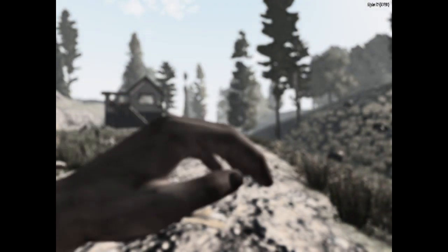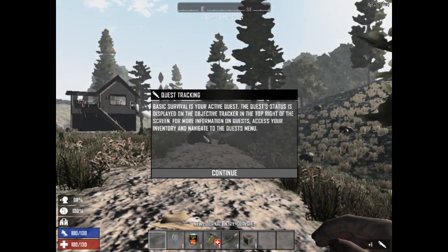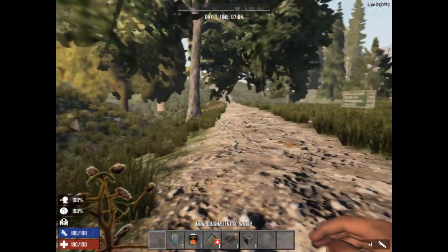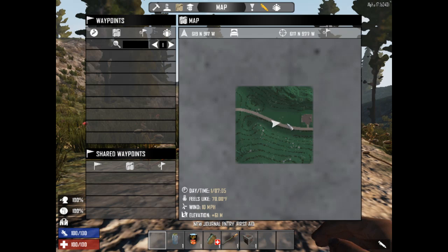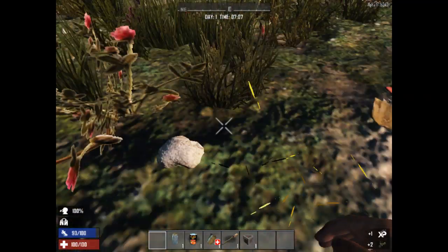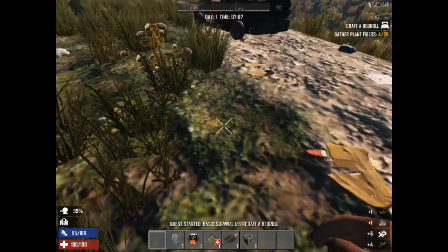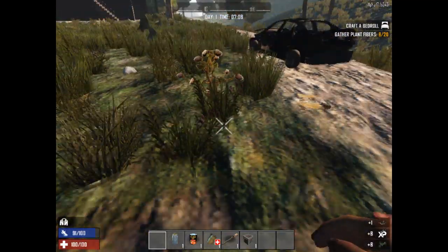At least it started off in grasslands or forest — that's something at least. Let's take a look around and see where we are, go look at the map even though it's not going to tell me much. We may be very close to where I need to be. First thing I'm going to do is start collecting resources. I've got to build a bedroll. I didn't need that chrysanthemum but I'll take it anyway.